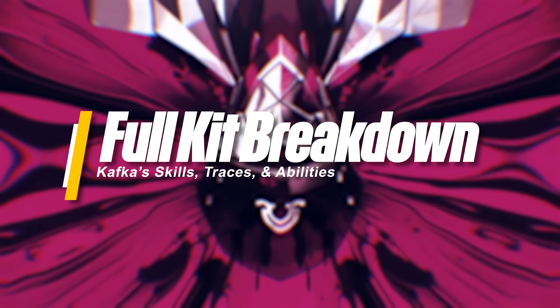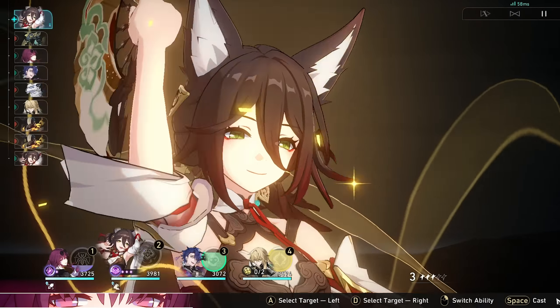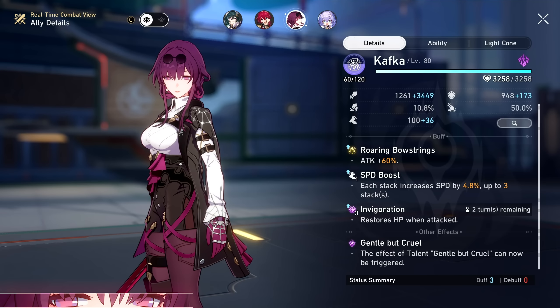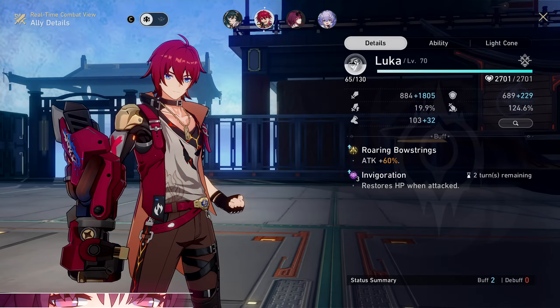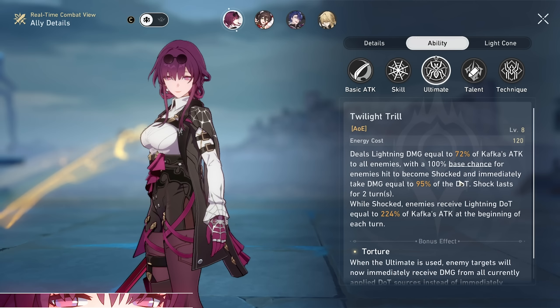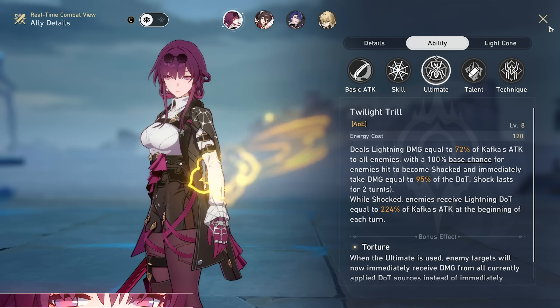Kafka has proven herself to be one of the most unique and challenging characters I've found myself testing. Up front, I don't feel like I've truly understood everything this character had to offer — there's still way more to discover. She's got a powerful kit that focuses on damage over time mechanics, which can be utilized by herself or even better with a supporting team.